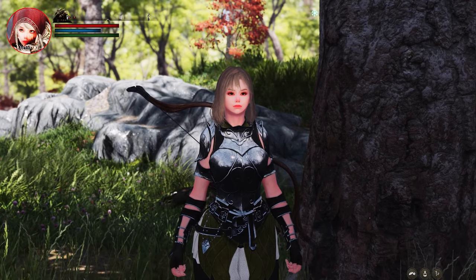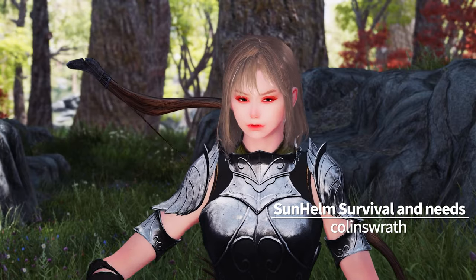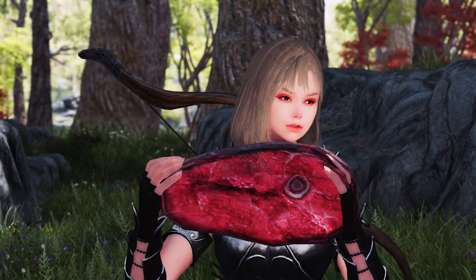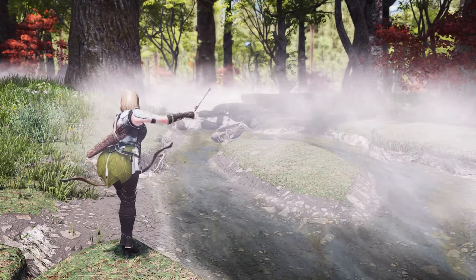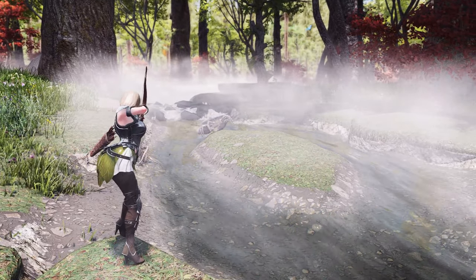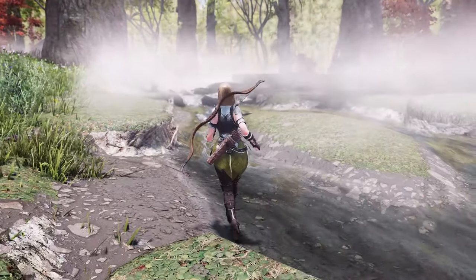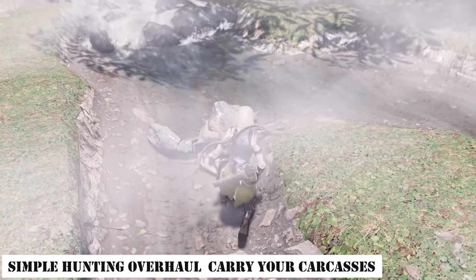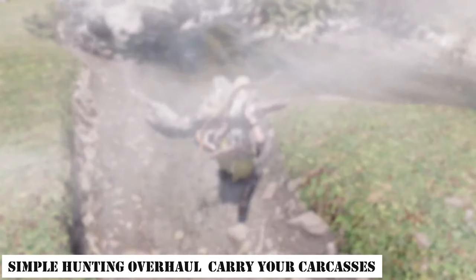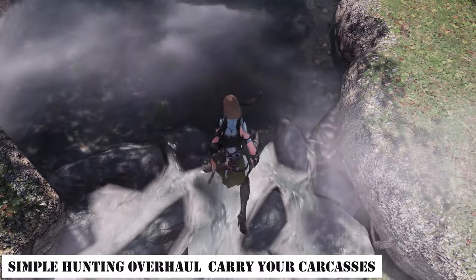Yet, when using basic needs mods like Sunhelm, which compel the player to eat, hunting gains more significance. If your character is left starving for too long, they'll suffer from debuffs, thus making it necessary to hunt and consume animals on the spot. Mods that enable you to harvest animals on the spot offer a variety of features. The combination of Simple Hunting Overhaul and Carry Your Carcasses is both lightweight and versatile in terms of functionality.